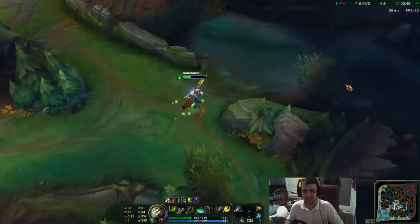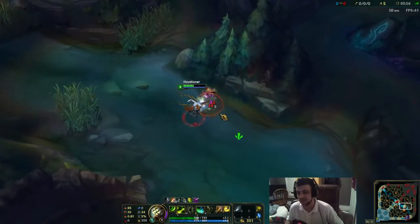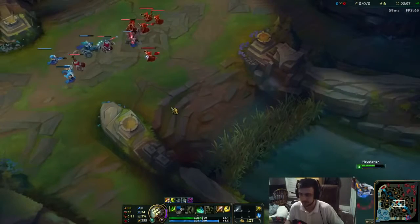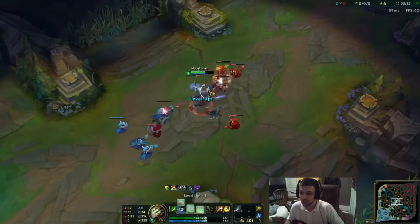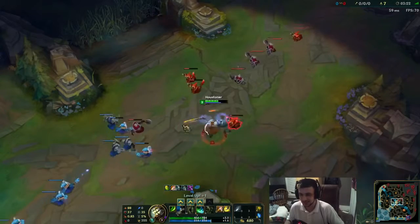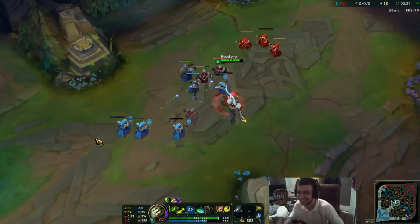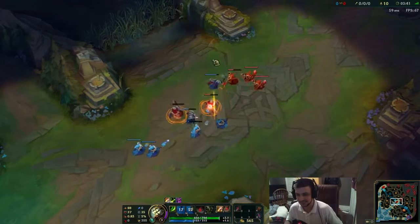Probably gonna go up to level six and see how the ult sounds — but be sure to subscribe guys if you want to see the rest of the Project skins. Oh, did you see that? He had like a shadow popped out whenever I used Q — that was awesome. Let me see how the heal looks. Whoa, dude, nice! Yeah, I'm so happy to play this new skin, it's a good skin.